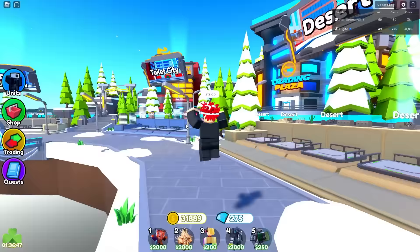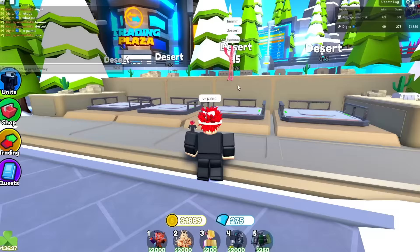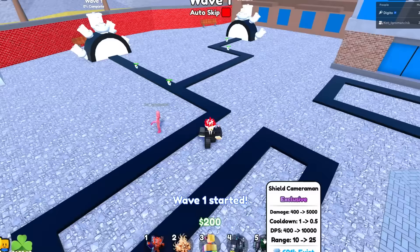Let's go ahead and do this — what map should we do? Nightmare mode. He said he wants to go to the desert but I kind of want to go to Palm Paradise. He says sure, okay let's go. So of course we have the Santa TV Man because we want to get the hyper-upgrade Tine Speaker Man. Look at this — it has a cool effect right there. Okay, that's pretty cool.